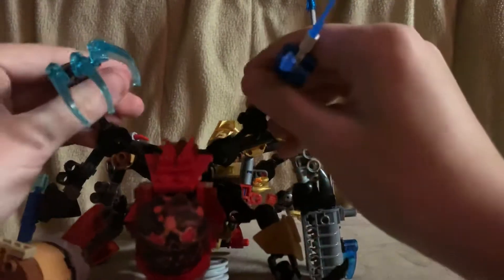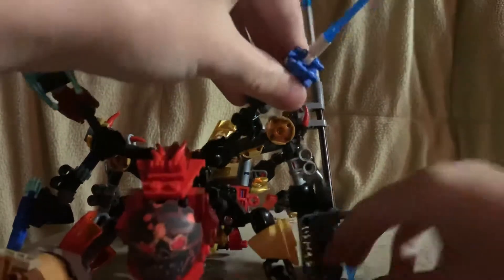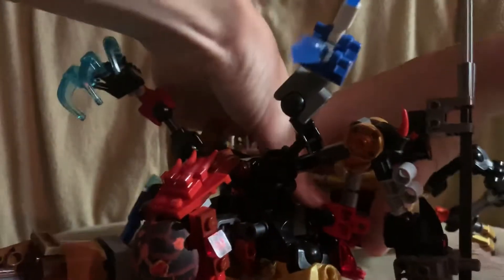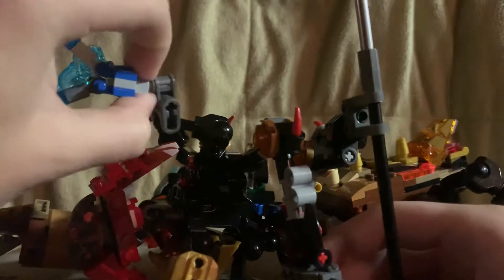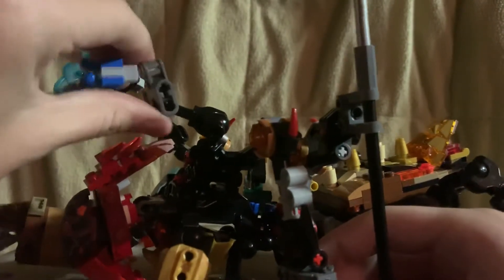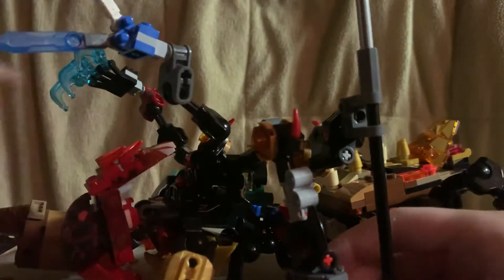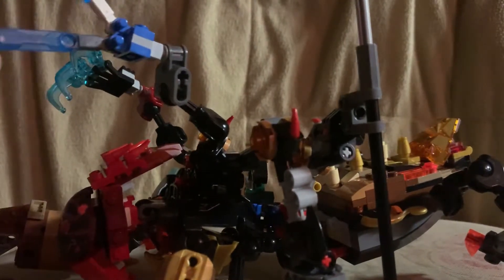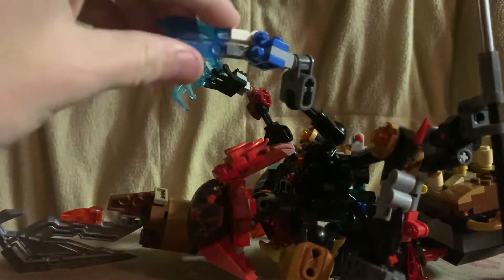Let's move on to the first two arms. This one is like the scissor arm, right here. I just broke it. It attaches with a ball joint to one of these clip pieces on two medium ball joints to the body. It's really hard to see because his body's black. I used two Nexo Knights sword pieces — like so — where it can pinch.